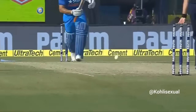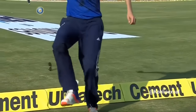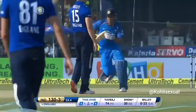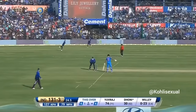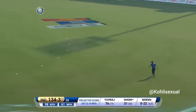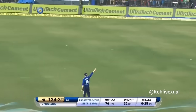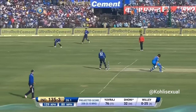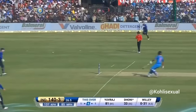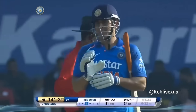Fielder in the circle at mid-off, fielder in the circle at mid-on — so once the ball goes past them, no chance. Mid-off and mid-on are very wide. Dhoni's so quick but even he can't come back for the second. Beautifully played, didn't try and hit it too hard. Again Dhoni pushes Joe Root and it's the same result — Root does well. Seven runs from the over, 141 for three.